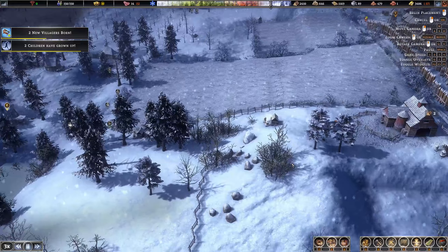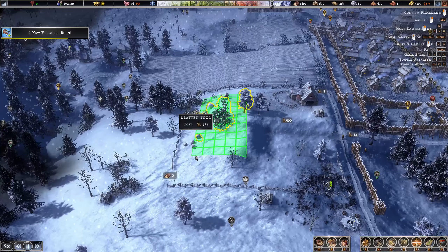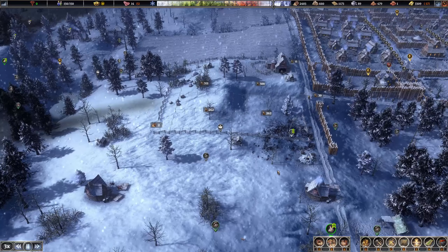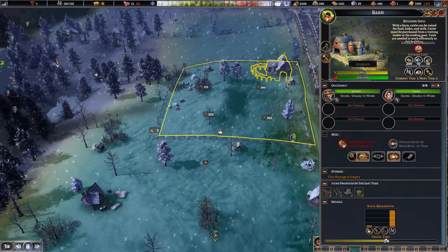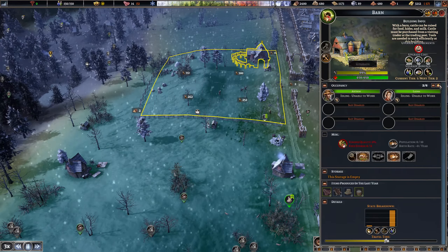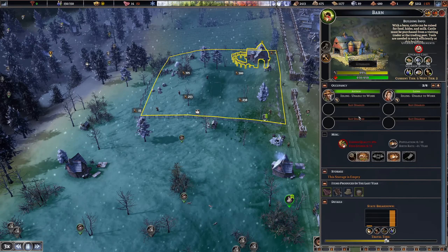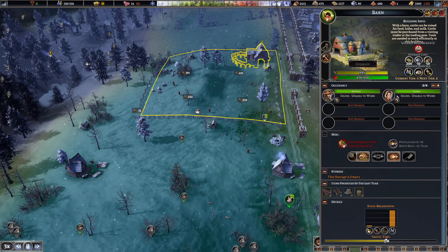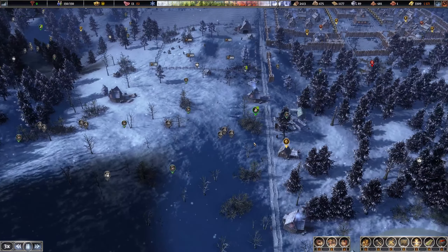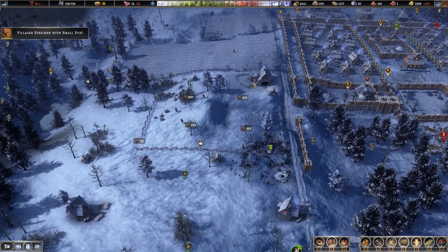Beautiful, majestic - we are now in good shape. This is a great spot for cows. One of the things that did change is that productivity now scales with the amount of people you have working in barns. You used to be able to get away with about half the workers, but there's now an exact contribution per worker, so you have to have more people.